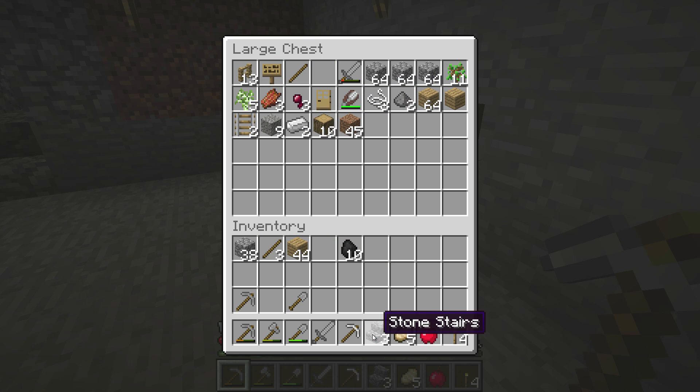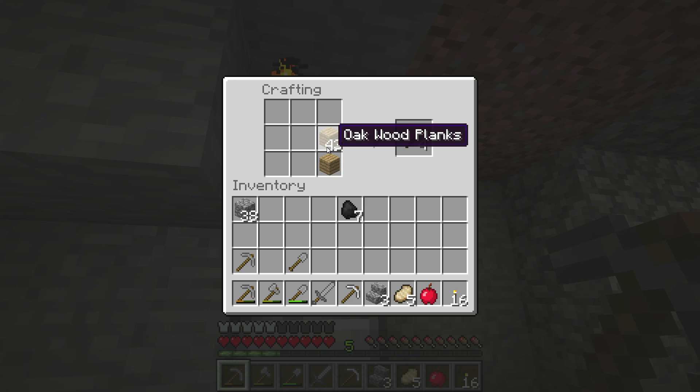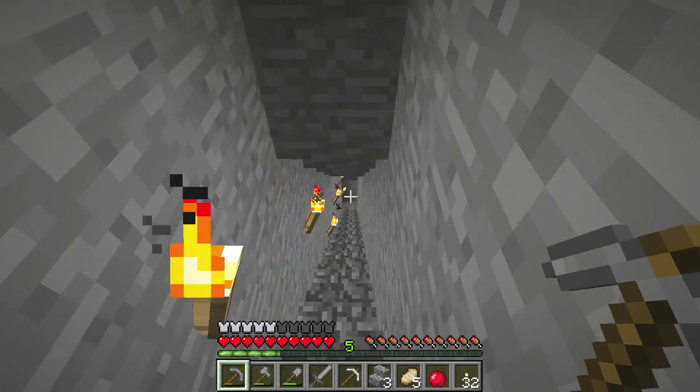We'll get these stairs — hopefully three is enough, if not, oh well. Let's make these into torches real quick; I'll definitely need more than 16 torches. That should be a fair amount — 32. Alright, now we're going to make our way down into the wonderful mine.